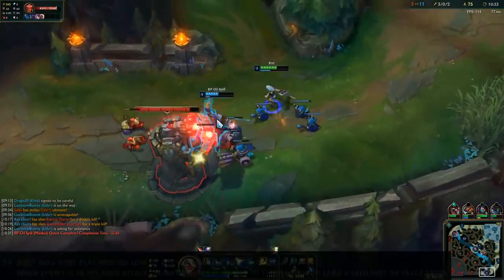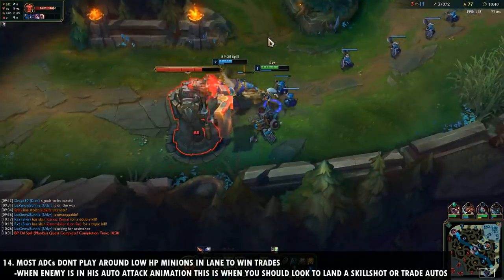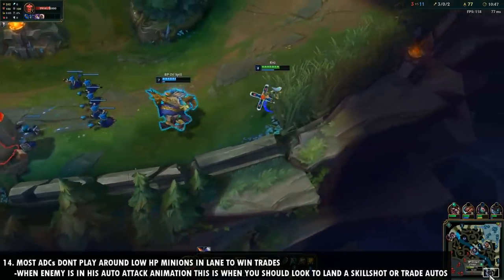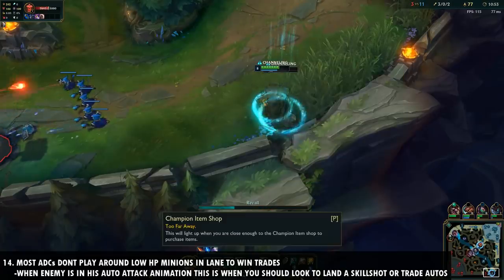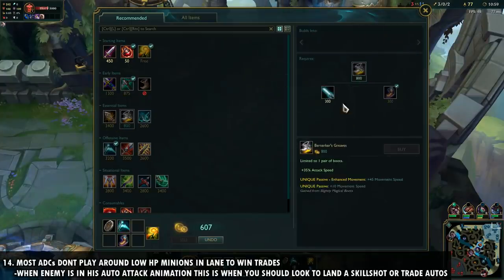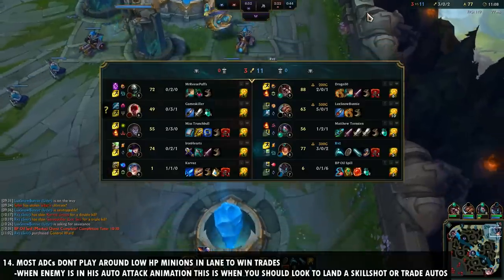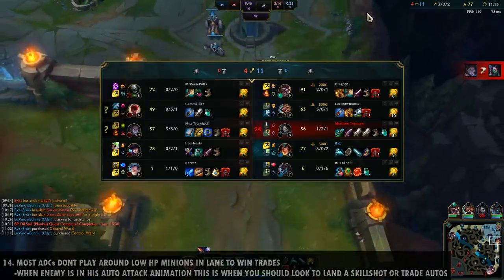Number fourteen is that most AD carries don't play around low HP minions in lane to win trades. If your minions are low on HP and the enemy is going to auto attack for CS, this is the perfect time to trade — during the enemy's auto attack animation they can't attack you, so you get a free auto off. They also can't move during their animation, making it the perfect time to land a skill shot, especially on harder-to-land abilities.